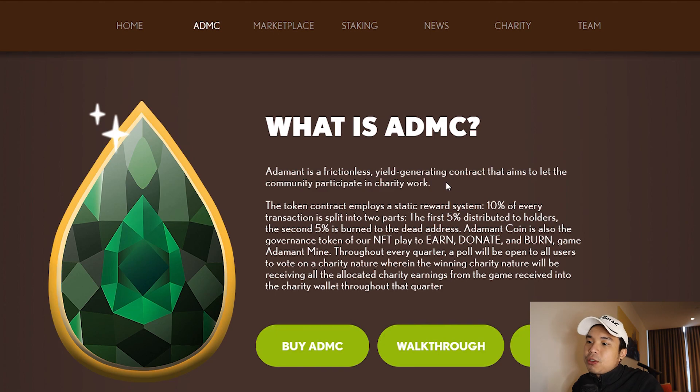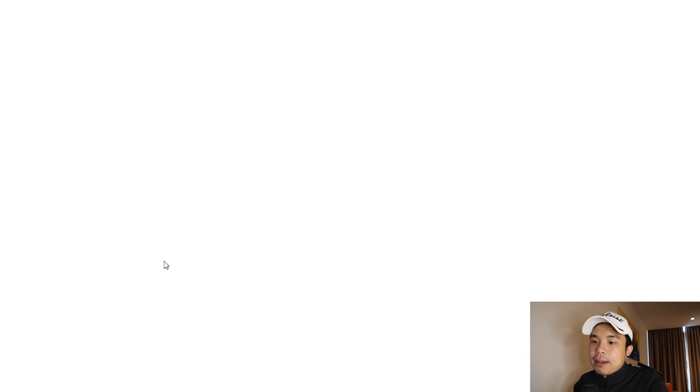Adamant is a frictionless yield-generating contract that aims to let the community participate in charity work. The token contract has a static reward system. 10% of every transaction is split into two parts: 5% goes back to the holders and 5% is burned to a dead address. So yes, it's a deflationary coin. It has static rewards and redistribution.